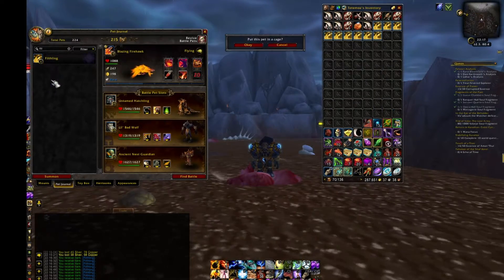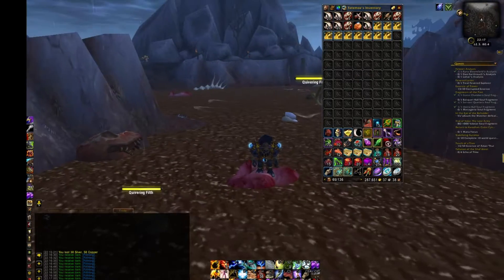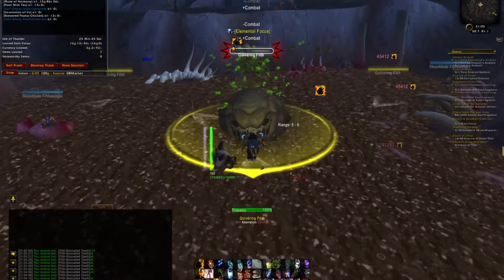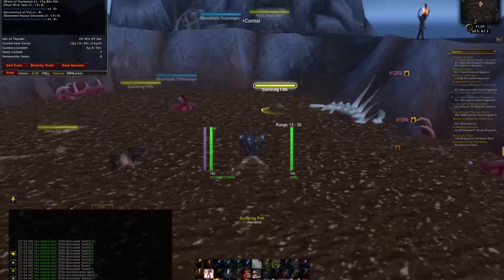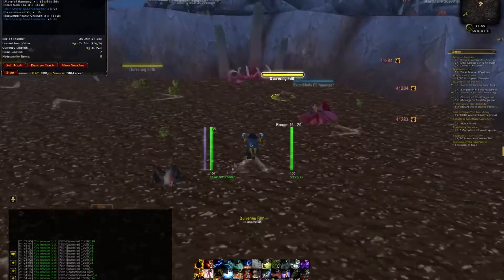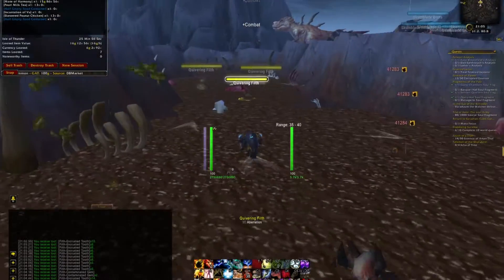So depending on the server you are on you will hit these gold numbers, and if you have a low price server just look up on which server the prices are better. You can open your pet journal on any server, put the pet in a crate, and sell them on the auction house. Just remember to spread your sales.